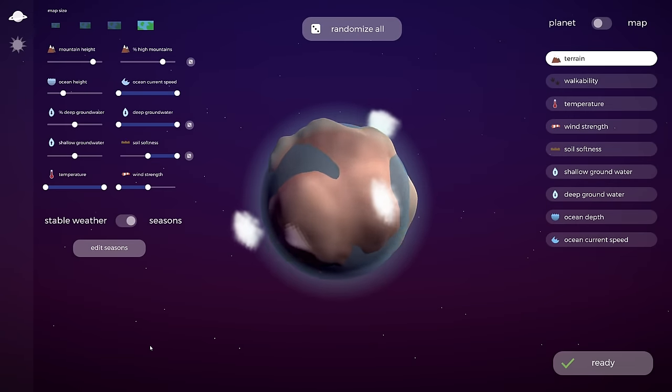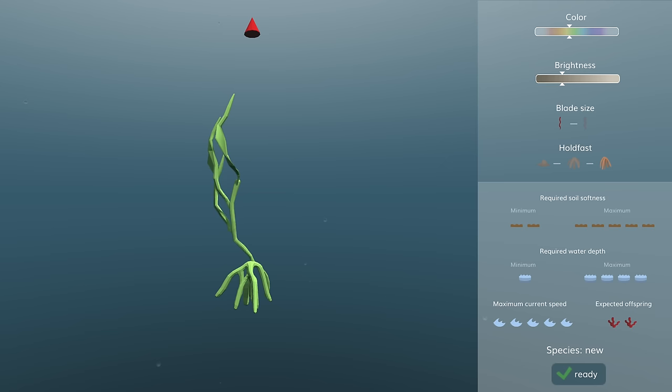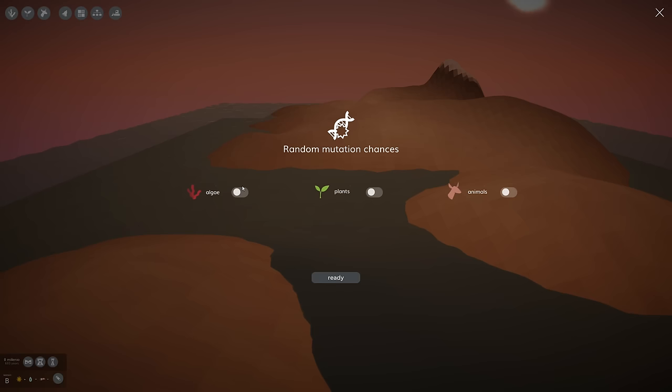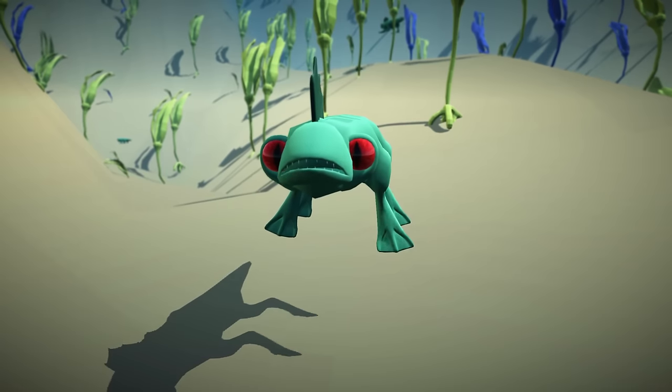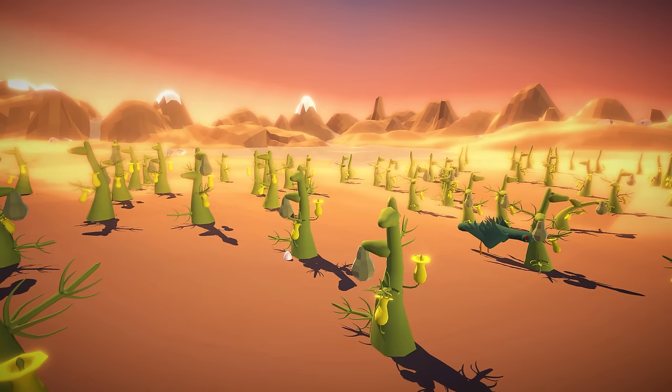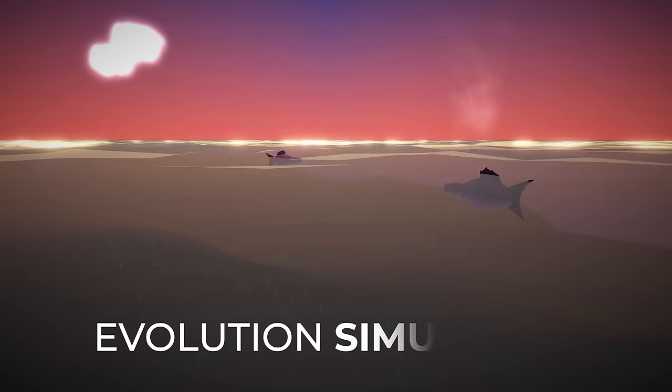What happens if you take the video game The Sapling, design a planet, design a basic alga and a really simple aquatic animal, and then turn on random mutations for millions of years? In-game years, I mean — I prefer experiments that finish within my lifetime. How will life evolve? What kind of ecosystems will emerge? That is the question I will explore in this new YouTube series called Evolution Simulated.